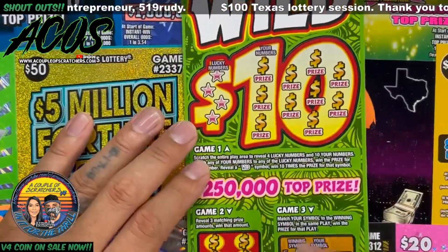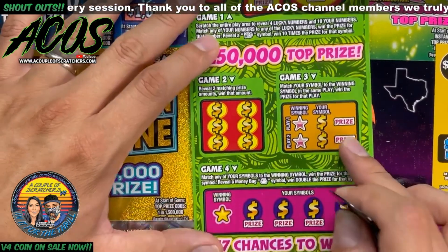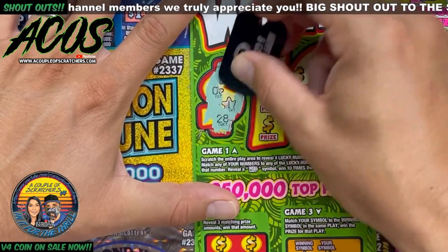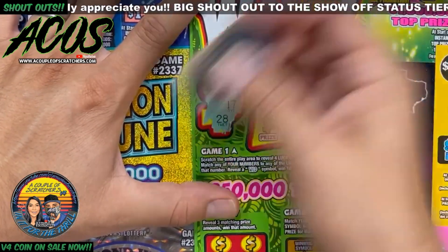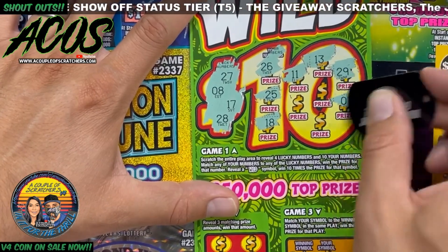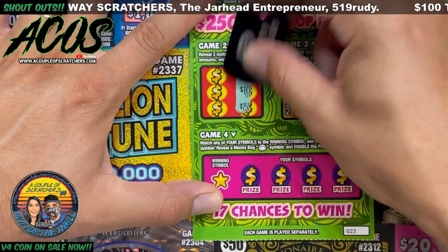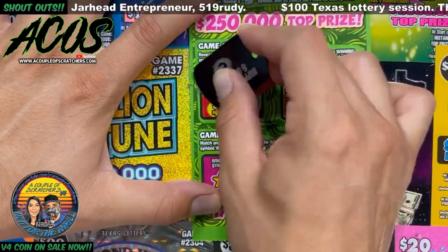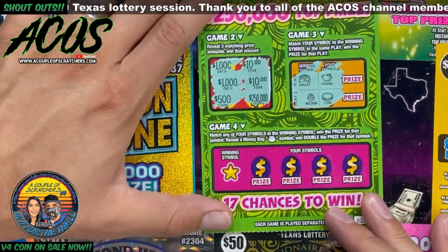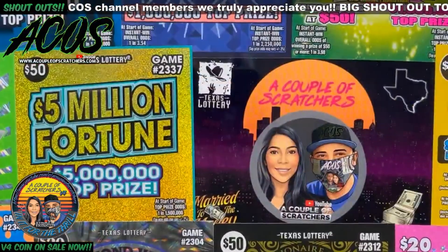Moving on to the Wild Tens. Up on top we're looking for matching numbers or a Wild symbol — Wild symbol is a 10x. We're looking for three matching amounts on game three. If your symbol matches the winning symbol, win the prize for that row. If you get a money bag it's a double. Numbers we are looking for: 28, 17, 8, and 27 — got a one off there. Look for that Wild symbol. We're just one away from 10 — nope, close though. Need a wallet and an anchor — did not get it. Star is our symbol. Got a wishbone, gold bar, heart, and a cherry. Wild Tens did not hit for us either.